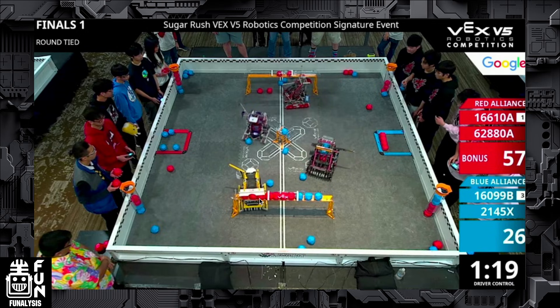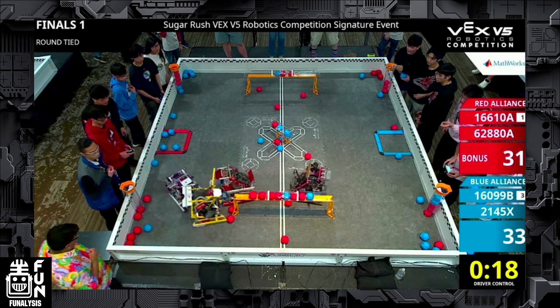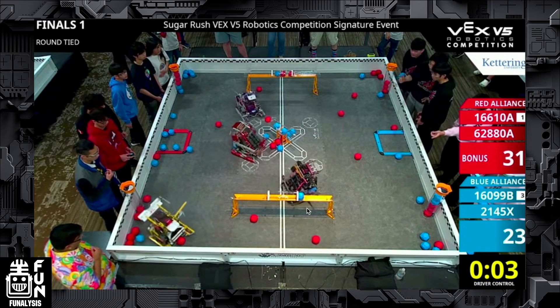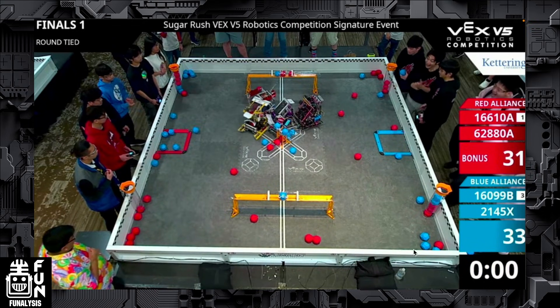If Snacky Cakes had just sat at that goal the entire match, they would have won — because no matter how many balls the other alliance scores, Snacky Cakes could just say, we're going to sit here until the very last second, then hit a last-second de-score or score. What they were doing earlier in the tournament was having their alliance partner Tidal feed them balls, collecting from the field and playing the middles, then feeding Snacky Cakes so they'd come to the middle goal in the very last second and score a bunch of balls to win. But because Snacky Cakes deviated from the strategy, they end up losing. The last-second score by 2145X ends up being really good — they get that control zone and celebrate. Blue is up 1-0 in division finals.